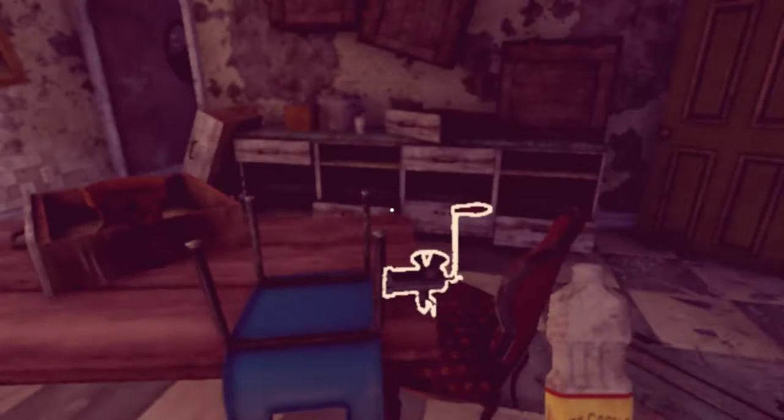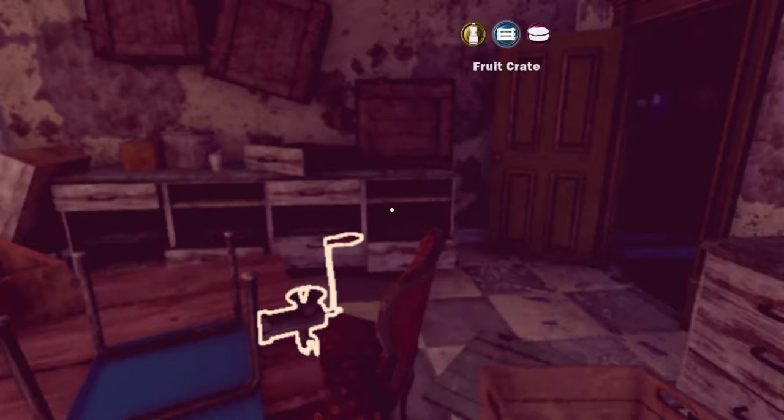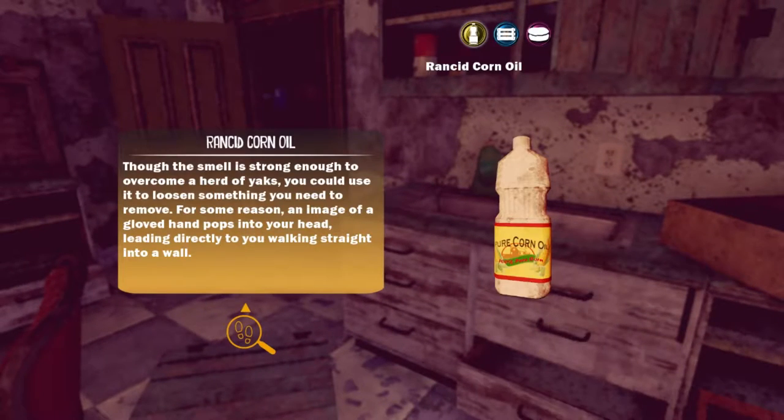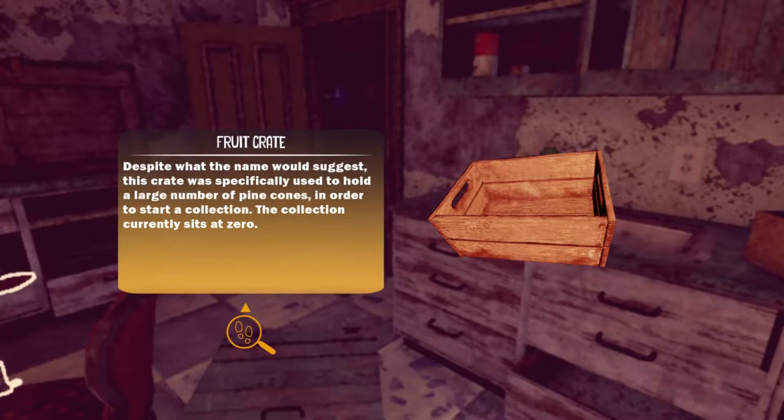Rancid corn oil! Can I inspect the rancid corn oil? Rancid, delicious rancid corn oil. Though the smell is strong enough to overcome a herd of yaks, you can use it to loosen something you need to remove. For some reason the image of a gloved hand pops in your head, leading directly to walking straight into a wall. We're not the smartest protagonist, are we? Despite what the name would suggest, this crate was specifically used to hold a large number of pine cones to start a collection. The collection currently starts at zero.